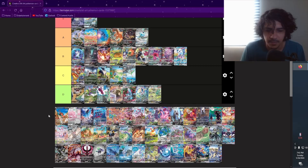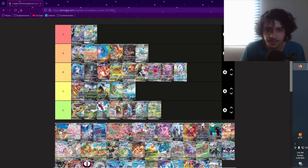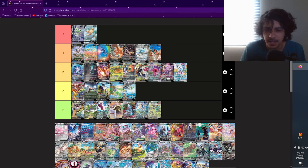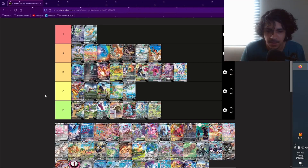Galarian Zapdos V — this one's pretty cool. I like how he's like running up the side of the mountain, that's pretty dope. I'm gonna put it as A. I like what they did with the Galarian bird Pokémon in general — pretty cool. I think it's from Chilling Reign. Yeah, I like what they did with those birds.